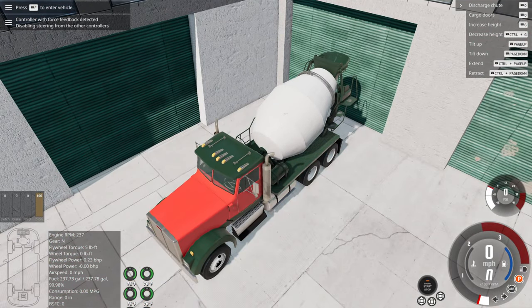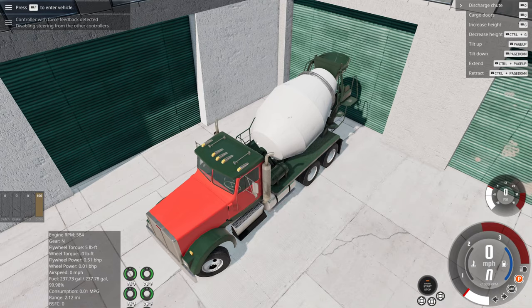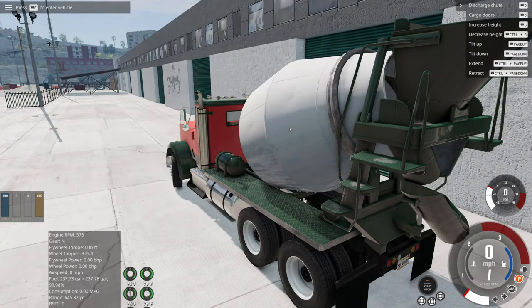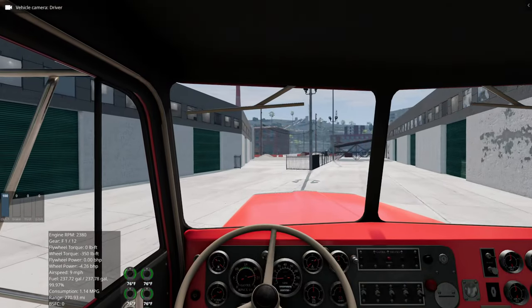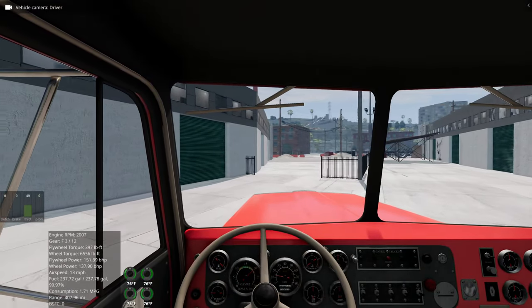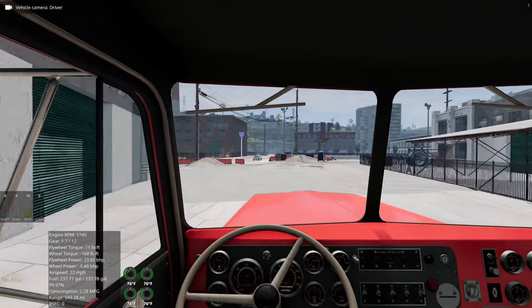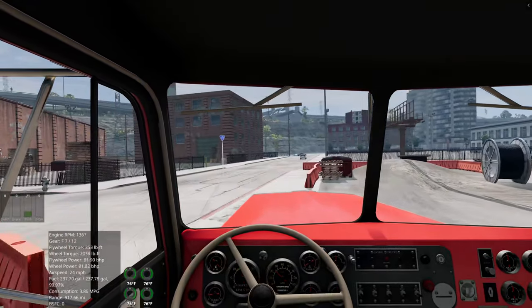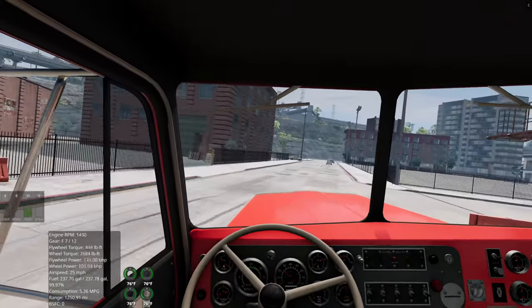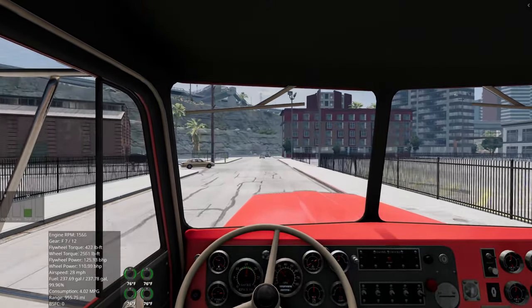Alright, now we're going to take the cement truck and go to the industrial site. We're going to work it on the road. Almost forgot to shift gears on this for a second. I used the clutch — well, I guess I did use the clutch, okay.